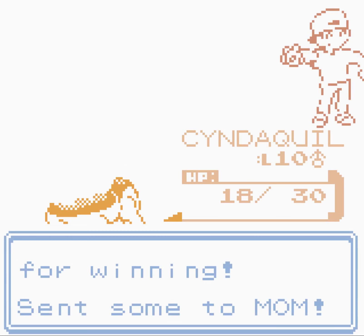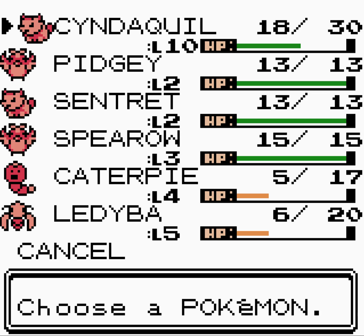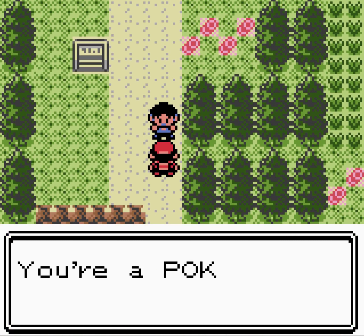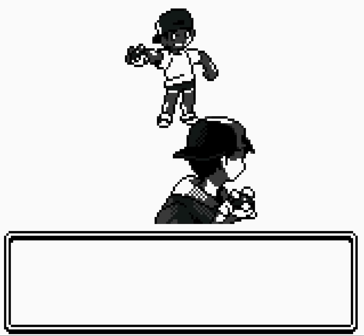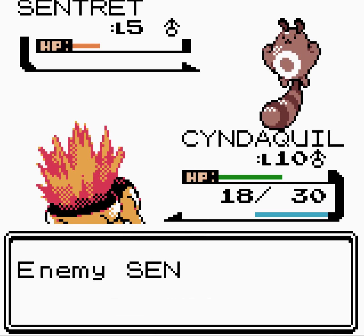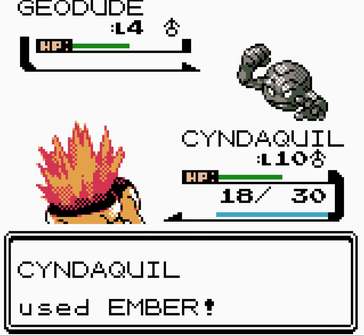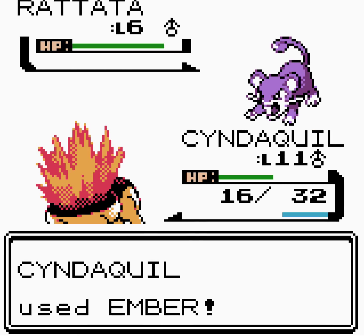Ember does so much damage. Our opponent uses Tail Whip but doesn't have Quick Attack — beautiful! We defeat the youngster. Another youngster wants to battle — he's got a Sentret that we can smoke with Ember. His defense curl does nothing. Ember does a lot and we get a burn, which is really useful. He's got another Sentret and a Rattata that has Quick Attack. We defeat the youngster.